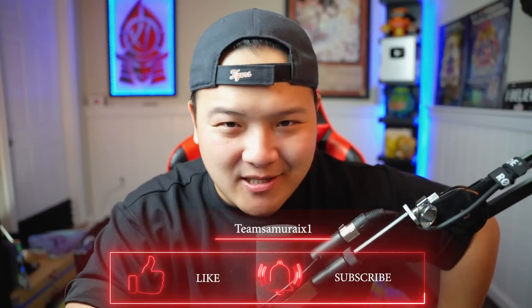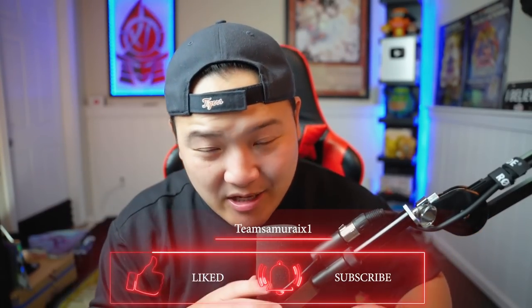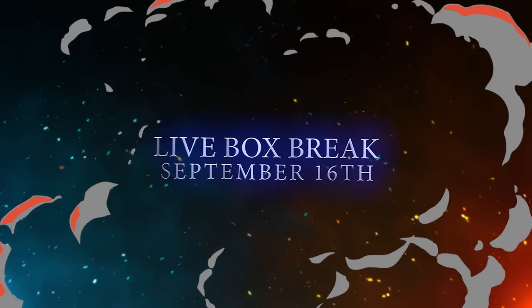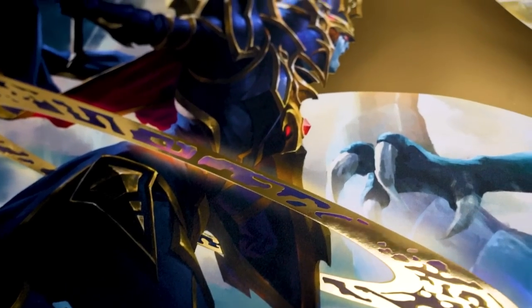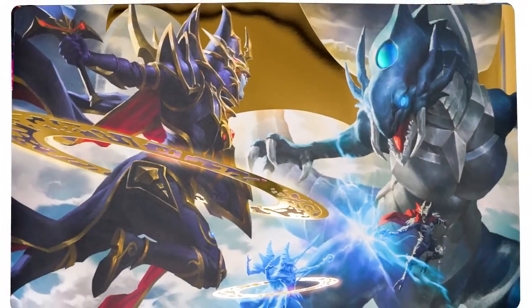Thank you so much for watching this video. If you guys enjoyed it, smash the thumbs up — that'll be absolutely amazing. This tin was absolutely insane. Get your box break today, link down below. Save the date: September 16th, 9 PM EST is the live drop for the Battle of Chaos official holographic series playmat. This is your boy Sam from Team Samurai, signing out. I'll see you guys on the Box Break Friday.